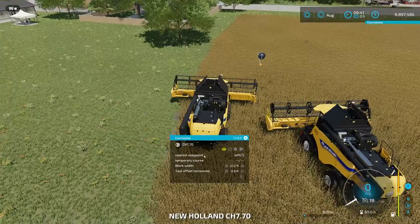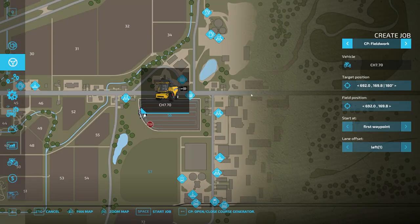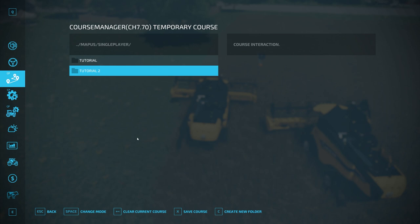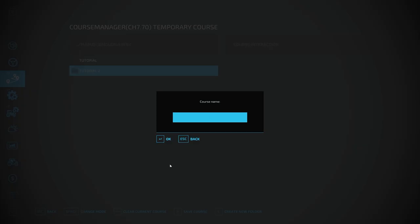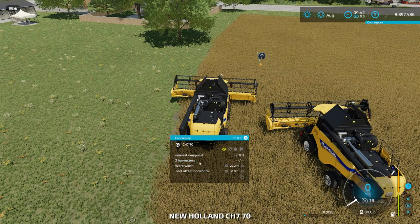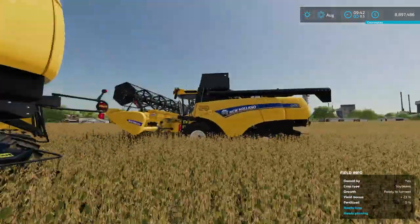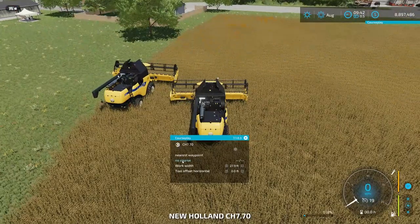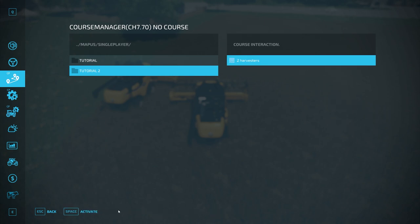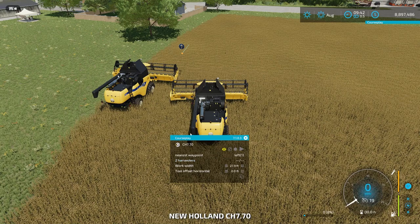I'll tab over to the first harvester. I have the temporary course in here, so I'll go over to save it — we'll save it as 'tutorial two' and call it 'activate two harvesters.' I'll save the course, and perfect, it's done. Now I can see the course has the name 'two harvesters' and he's set to left one. Now I'll hop into the second harvester, go to course, select 'two harvesters,' hit load course, activate — boom. I'm on two harvesters too. He's on left one though, so I'm going to change him to right one.